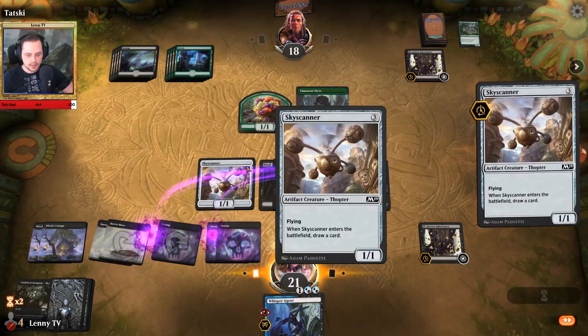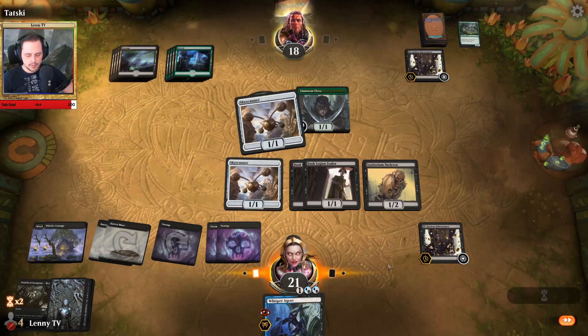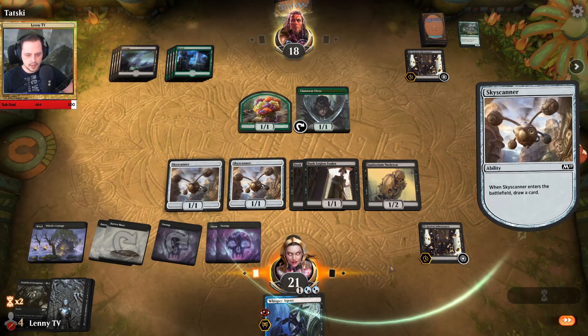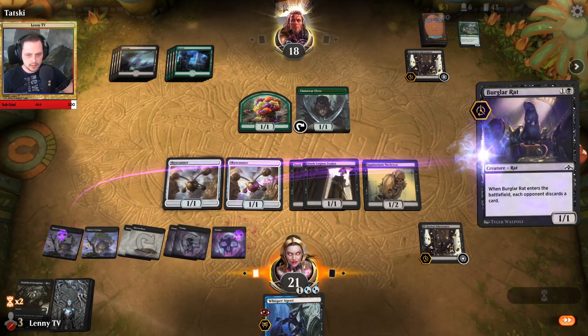We draw a Skyscanner — awesome. Those are three attacks in the air and my opponent cannot really do anything against that. Burglar Rat, let's see what he has in hand.